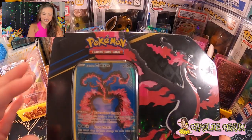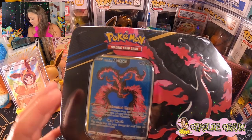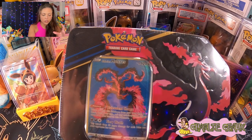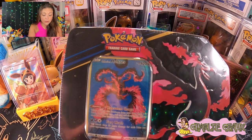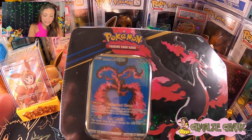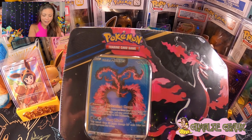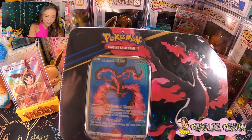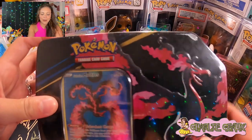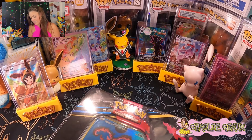These promo cards are so beautiful. This is probably the least intricate one out of the three, because the other cards just have so much going on, but it is also beautiful — it really gives you the glimpse of Galarian Moltres kind of flying straight down. It's got what looks like a differently colored sun in the background. It's just really beautiful. Let's go ahead and get this plastic off.